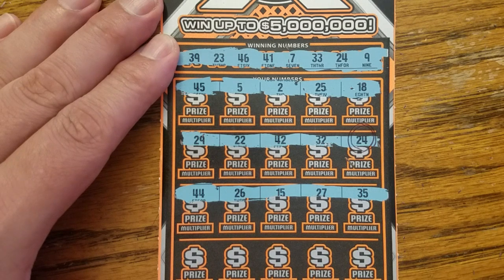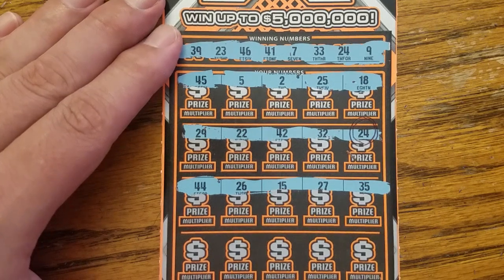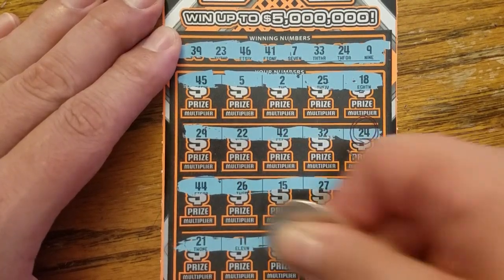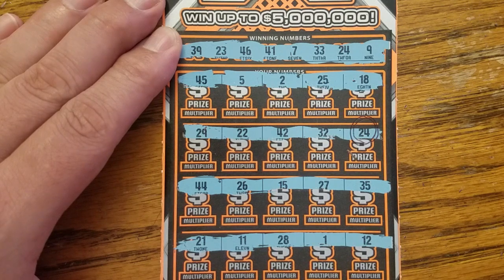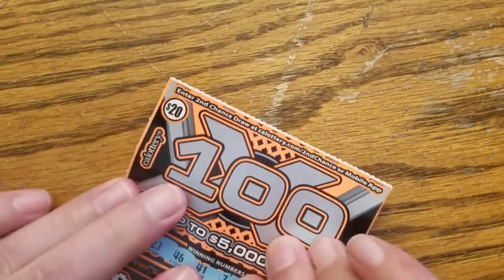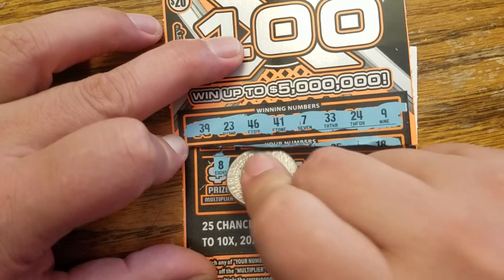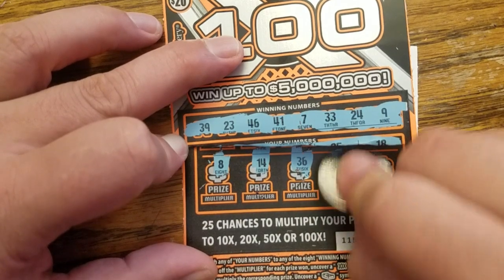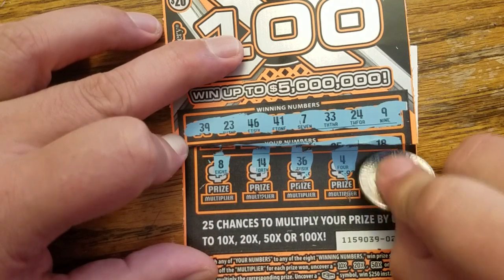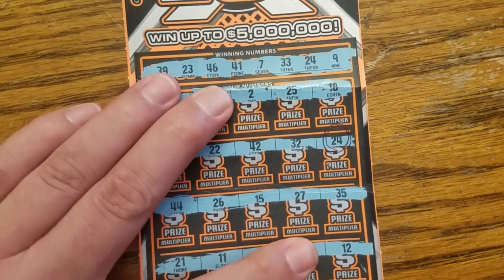44, 26, 15, 27, and 35. Next row: 21, 28, okay. Number eight, 20, 13, 6, 21, 14, 36. 24 again — three times. 25 and unlucky 13. 26. So we just have the one match on number 24.